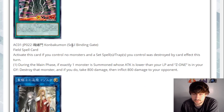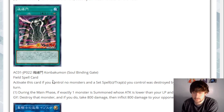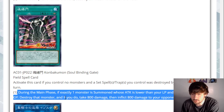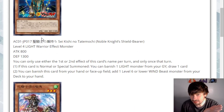The last card for today is another field spell — double field spells! Soul Binding Gate. You can only activate this card if you control no monsters and a set spell or trap card you control was destroyed by card effect this turn. During the Main Phase, if exactly one monster is summoned whose attack is lower than your life points and Z-one is in your graveyard, destroy that monster. If you do, take 800 damage, then inflict 800 to your opponent. This has to be just a raw anime card with no other applications.